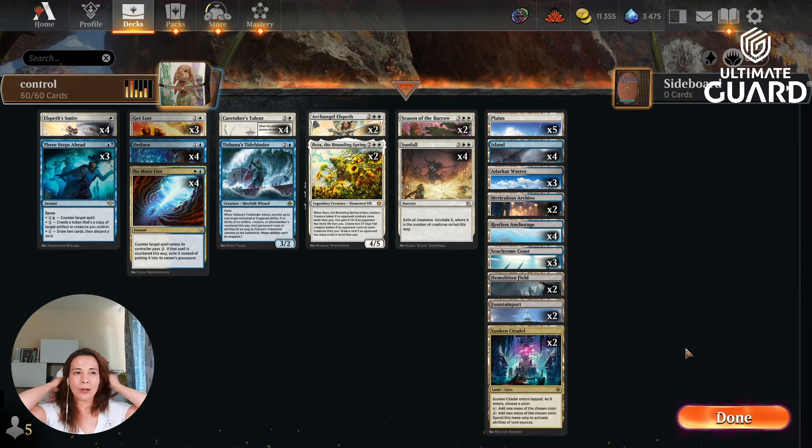Hello everyone, my name is Filippa. Today I'm going to be playing standard best of one with blue-white control. I joined the dark side because I was losing so much on the ladder — I couldn't win with any deck I tried. I'm not posting a deck on YouTube if I'm not having some success with it, and I'm proud to say this deck has over 80% win rate. I got it from MTG Goldfish, I'll link it down below. It's a blue-white control deck.